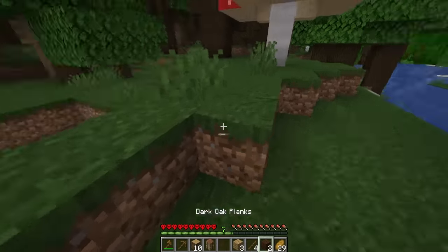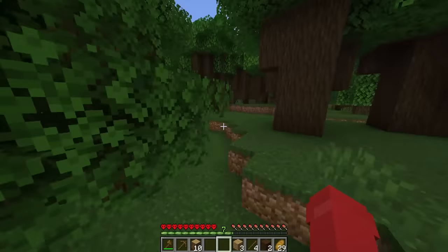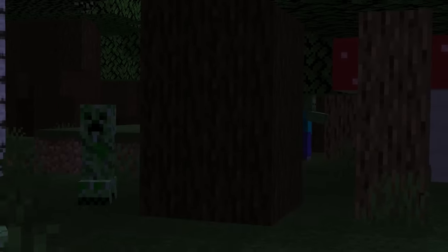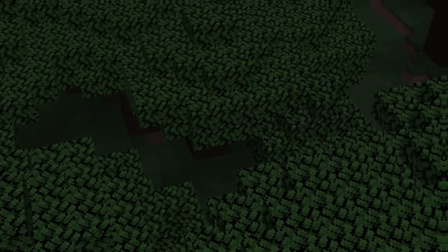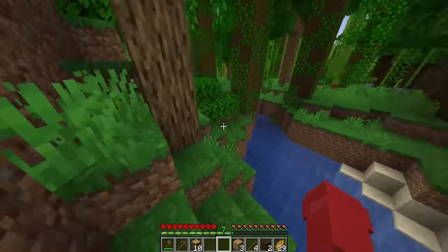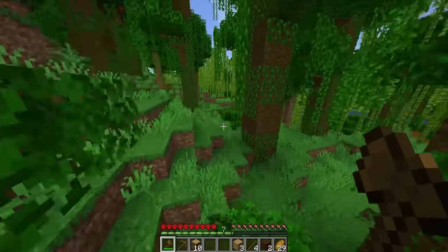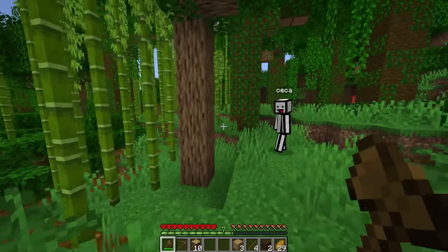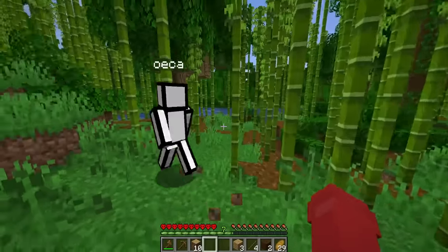An interesting thing about this village is that it was abandoned — there were cobwebs and zombie villagers that already existed. I think these are called abandoned villages. The first goal I wanted to tackle was finding a nice place to base, and that was probably going to be the bamboo jungle. After fully looting up the village, we began exploring in one direction. After a bunch of exploring through different biomes, we finally landed in a dark oak biome, which is notorious for mobs since the trees cover the land.